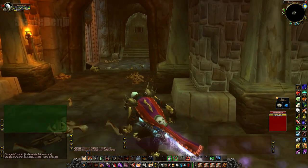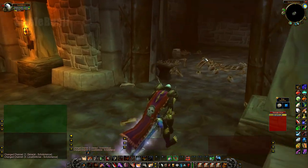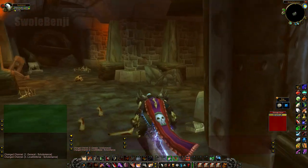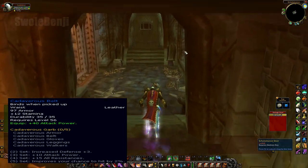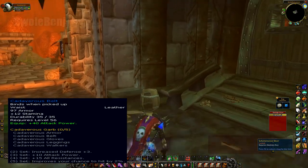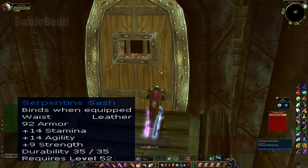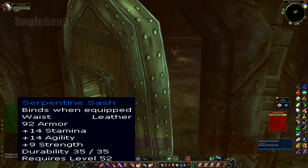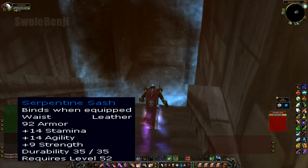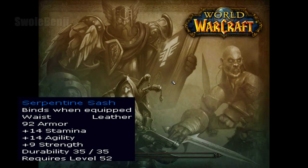Cloud Runner Girdle is in Blackrock Spire, but I count that as a raid and we want pre-raid gear, so Cadaverous Belt goes great with the chest — find it randomly off mobs in Scholomance, just like all the Cadaverous set. Serpentine Sash is a great Bind on Equip option that drops off random mobs in the world. It's only slightly weaker than Cloud Runner, but it makes up for it in stamina, so if you like to PvP, I'll be going for that one.